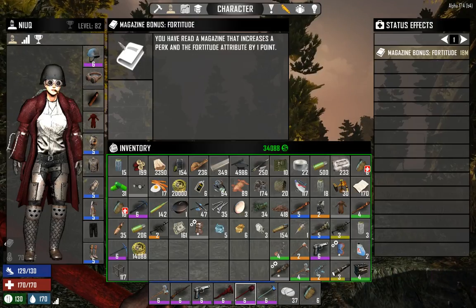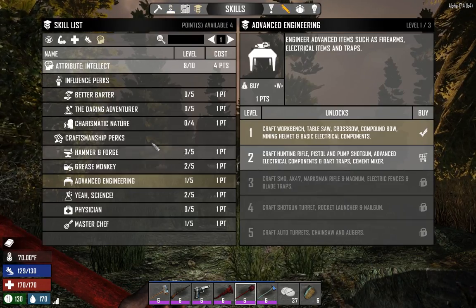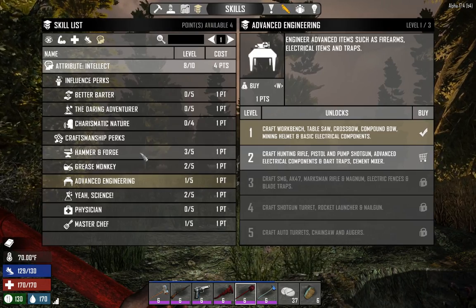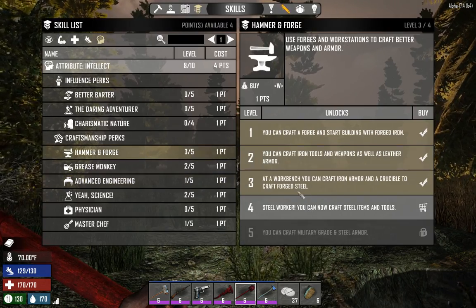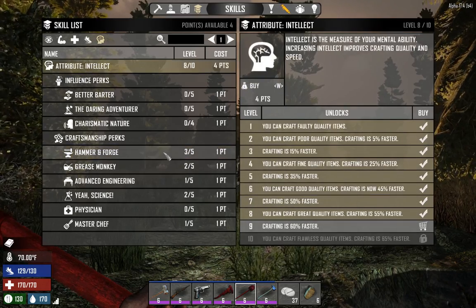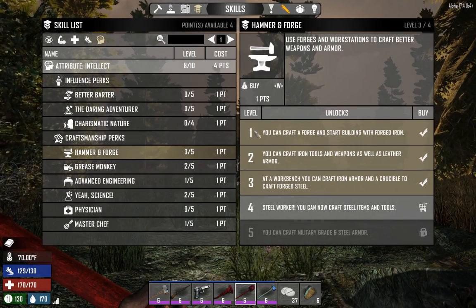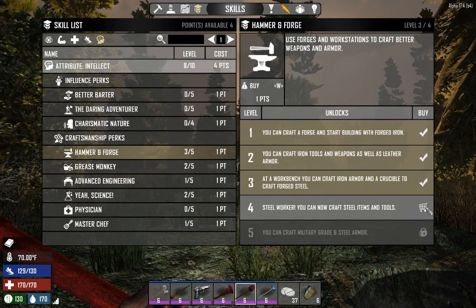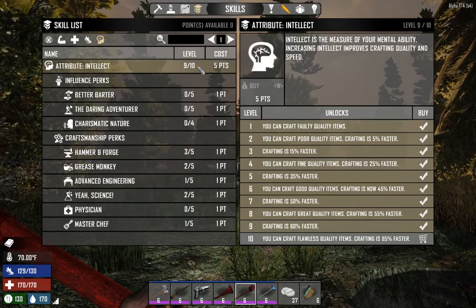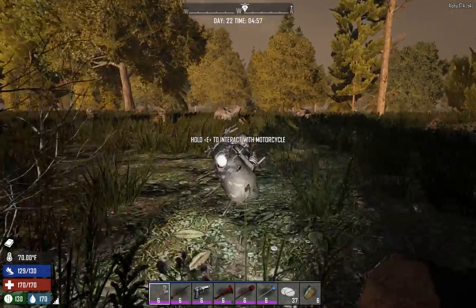We are currently level 82, so we've got 12 levels to go before we can make our steel armor. Since I'm so excited about steel armor, and we need total Lieutenant for steel armor, we're going to go ahead and buy the last bit of it now. I don't really need it yet but we've got four points just laying around.